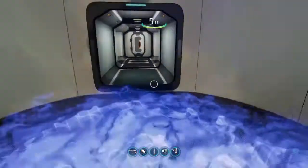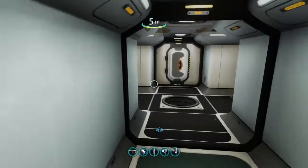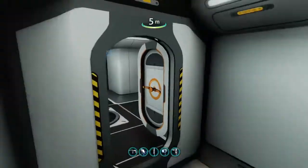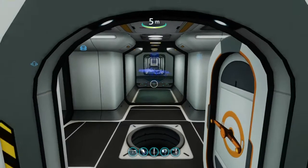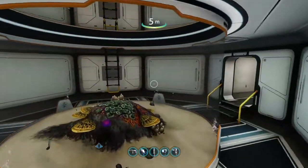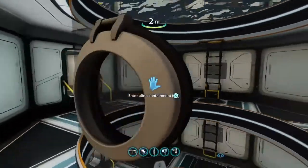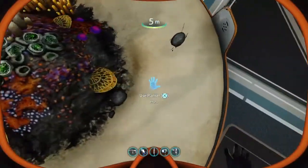I might have shown the scanner room in the last video, but let me check — I think I actually have a creature egg in my inventory. Let's go inside one of the aquariums and check it out. I'll close the door just in case something hits the place. Now we're on the second floor — okay, there's the hatch.